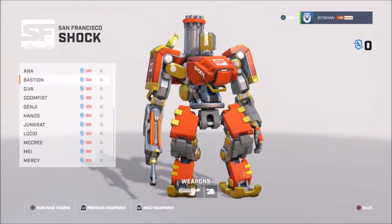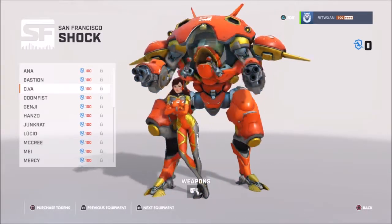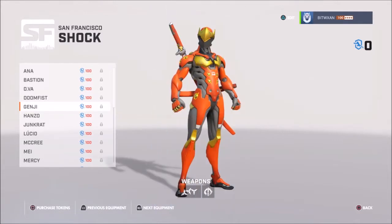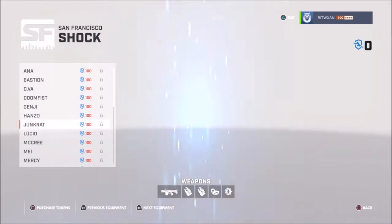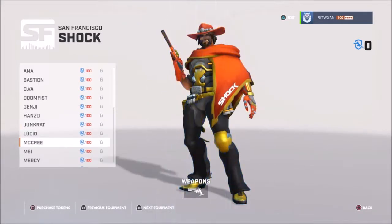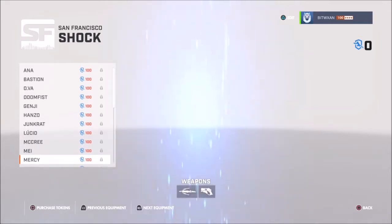Let's see the San Francisco Shock — orange. It's pretty cool that these teams got their own little jerseys in the game. It's good for them. And like I said, they do get a proceeds of it, so it does help them out.